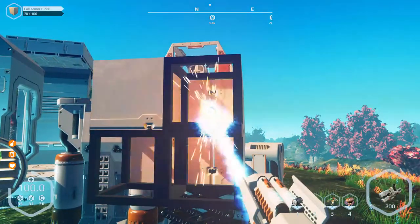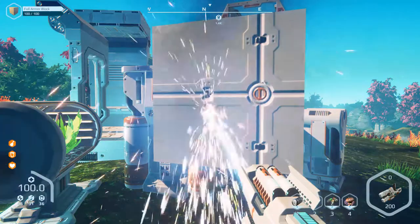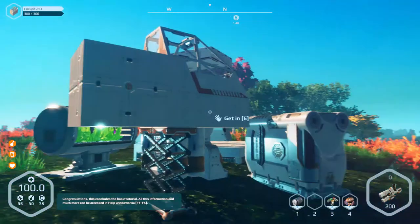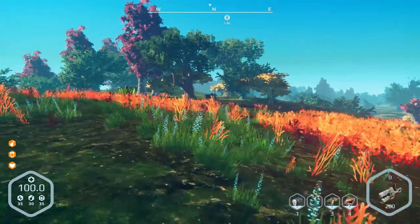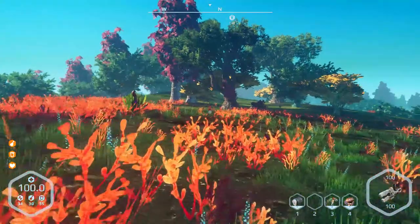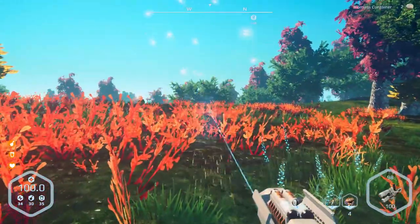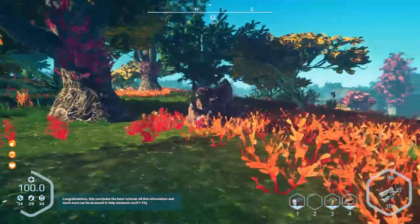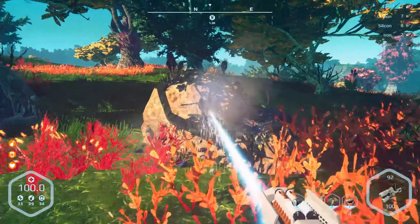There we go! Look at that — it's looking pretty spiffy, isn't it? Probably need another battery pack in my little matter manipulator. I don't know what you call it — is it a gun? We'll call it a matter manipulator. That seems like a good term. They probably tell you what it's called in-game and I just wasn't paying attention. Oh well — like I said, I'm dumb.